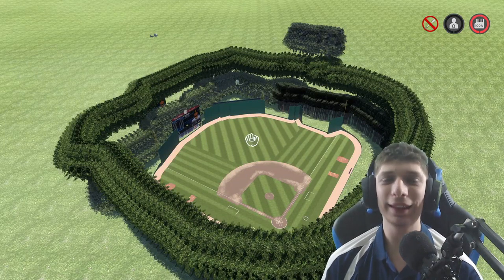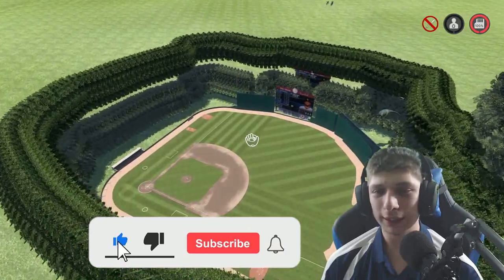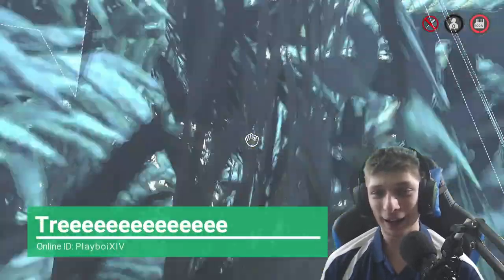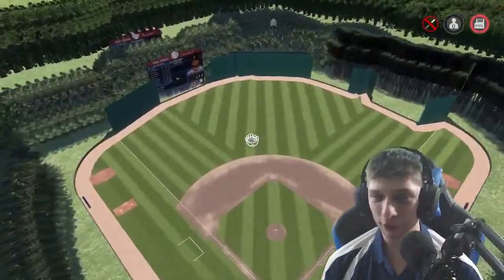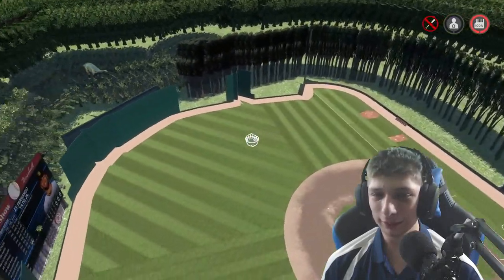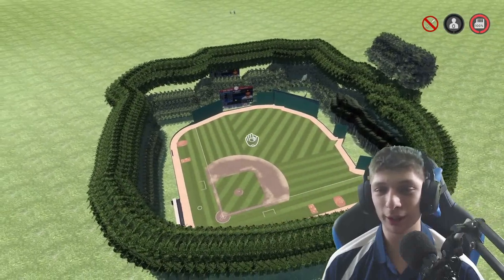Hey guys, welcome back to some more stadium creation on MLB The Show 21. In this video we're doing some more showcasing — this one is on weird designs. This first one is called 'Tree' with a bunch of E's, so it's going to be hard to find in the vault. Kind of a weird design — as you can see, lots and lots of trees around. Very interesting design, to say the least. If you like weird stadiums, definitely check this one out in the vault.